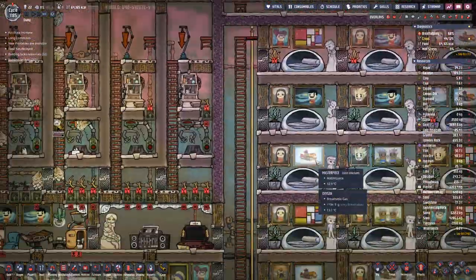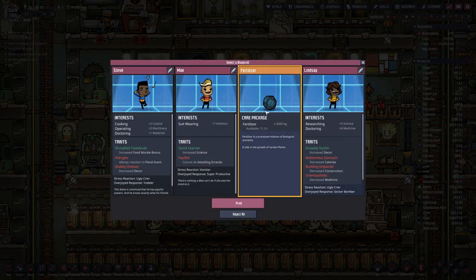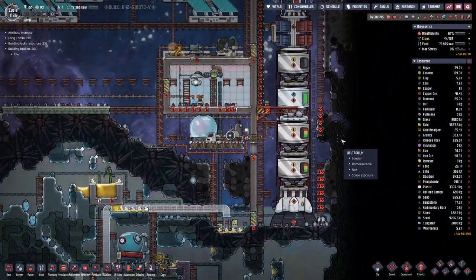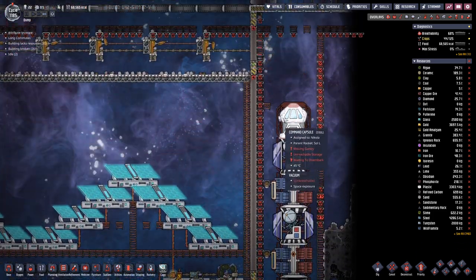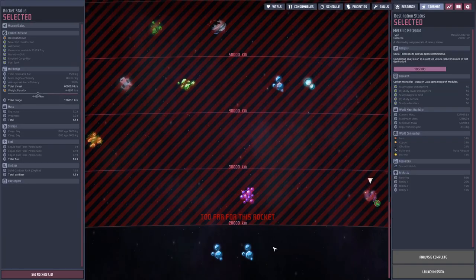Let's see what we have in here. We'll take the fertilizer. How is our rocket doing? We probably can reach our destination, which is this one, I think.